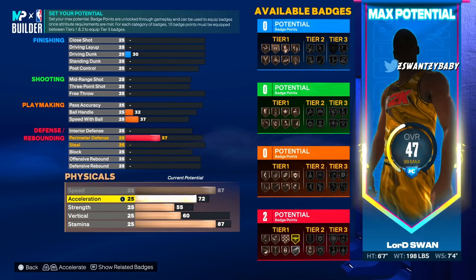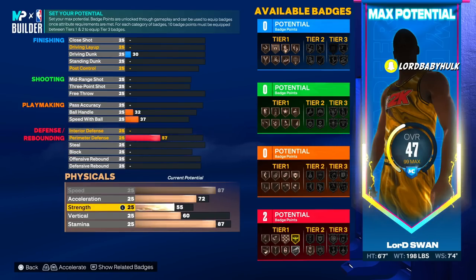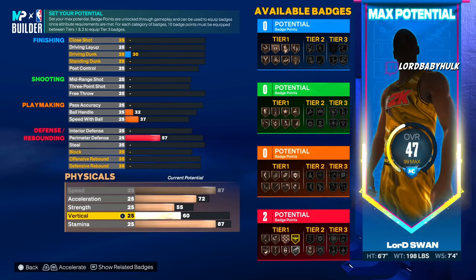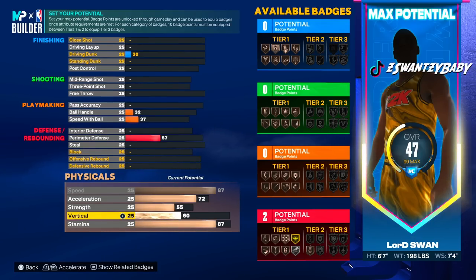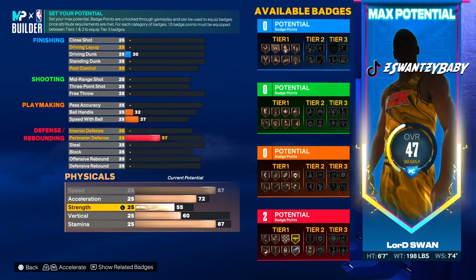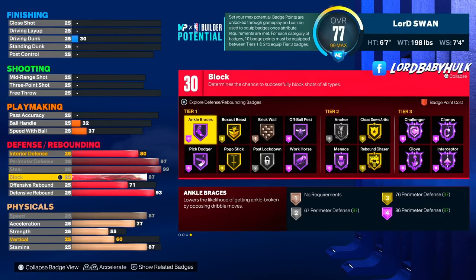Acceleration is going to go up more because it's tied to something else that's going up. Strength is decent — it's not nothing, but it's something. You don't need to invest a lot into strength unless you're playing ones or twos. The vert I'd want higher but it's good enough for what we have. We got 87 stamina, which is great.